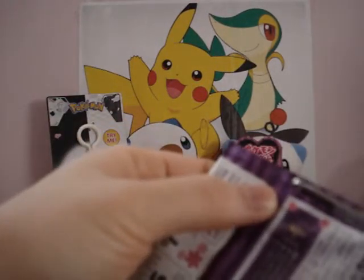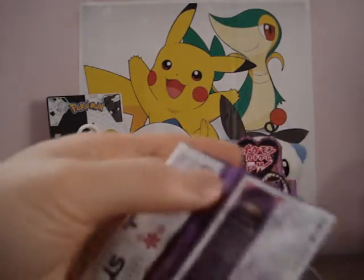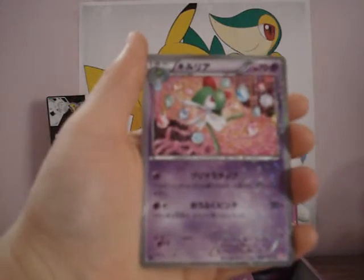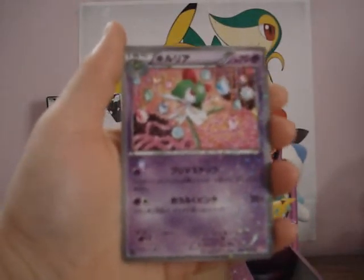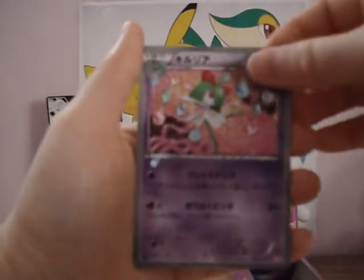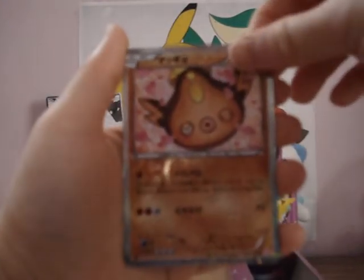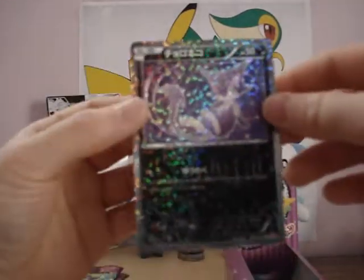Fourth pack. I've seen videos where people get a lot of Meloetta EX cards, like three in a booster box, so that's really cool. I think it's a Curlia. Torchic eating apples. Stunfisk trying to be cute. And a Purloin — also a cute card.